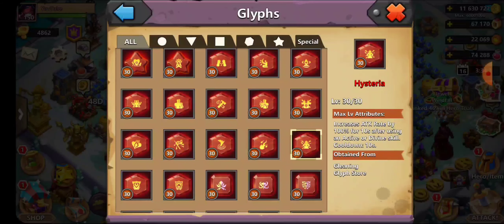Hysteria is a must-have on all your heroes, but the big issue is you cannot get it — it is so hard to find. You can put on the gold or purple version and it's pretty much the same thing. Maxed out, it increases attack rate by 100% for 10 seconds after using an active or divine skill.